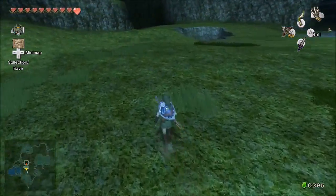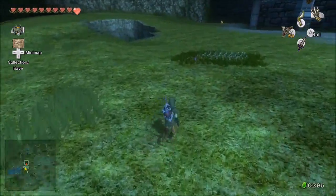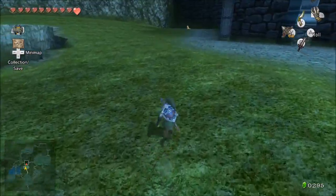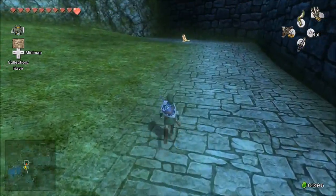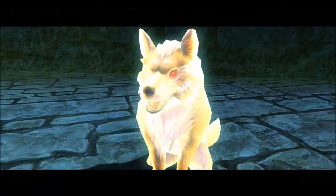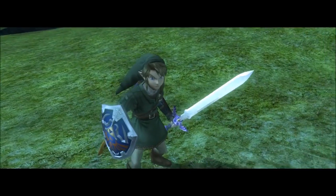One thing I will also tell you: look for circles in the grass or strange things like that, because there might be something for Wolf Link to sense out. New ability.